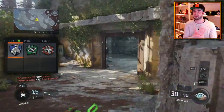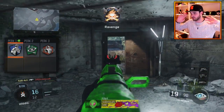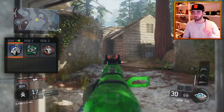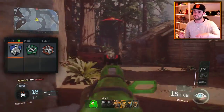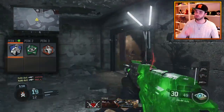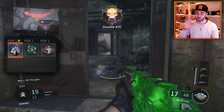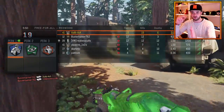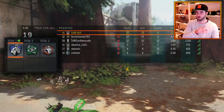Sixth Sense works really well if an enemy is below or above you on another floor, because it will start flashing and there'll be no one around you — you know they're downstairs or upstairs. It also works well if someone is sitting in a corner and you rush past them, you see your Sixth Sense blink, you spin around knowing exactly where they are. Very useful for locating enemies.